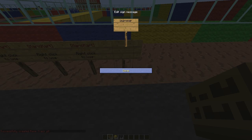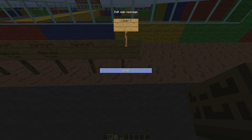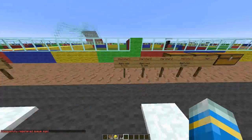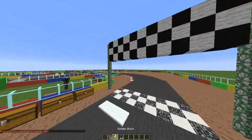For the join sign, it's pretty straightforward: 'Mario Kart' and 'join', then the arena name which is 'YT'. People can then join and they'll queue up for it.